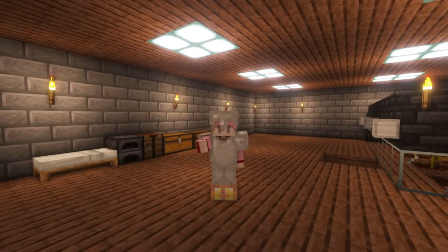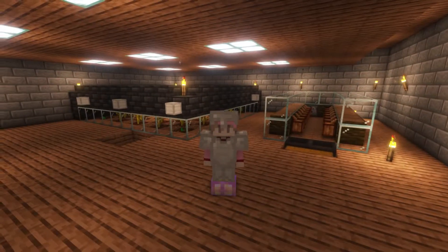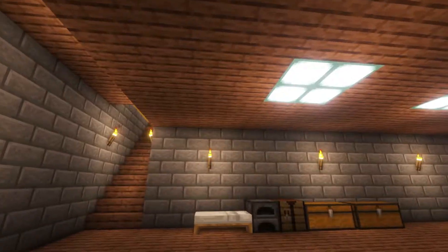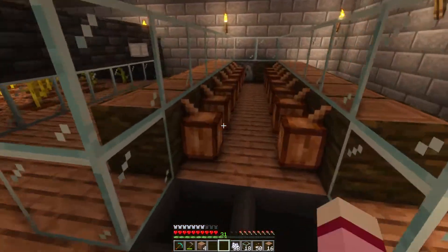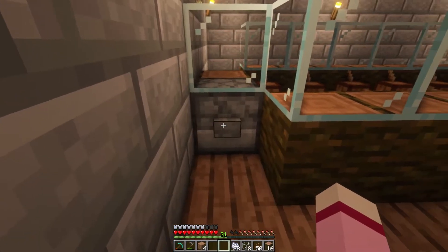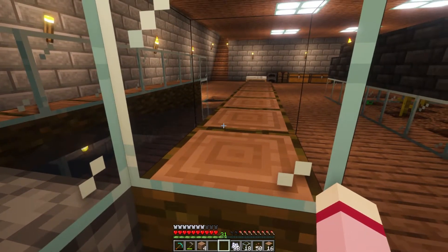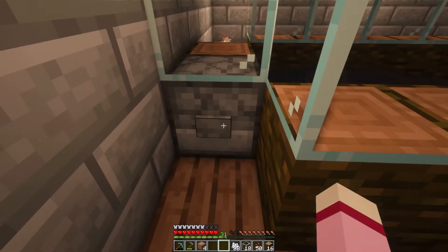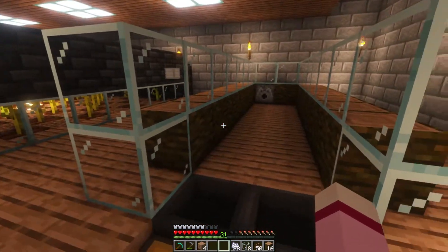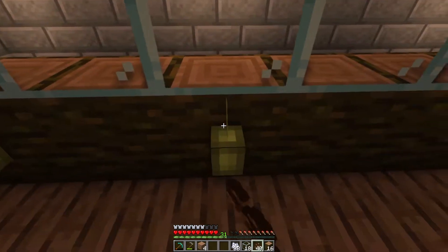We have finally finished our semi-automated Cocoa Bean Farm, and I'm excited to show you this! It's kind of simple, but it actually serves its purpose. Let me show you how. There are a lot of bean pods here, and the only thing we need to do is press this button! Water will fall out, all the Cocoa Beans will go to the hopper and into the chest, and then press it again so that no more water will come out. Easy peasy! Then we just plant the rest again until all of them are growing out — simple as that!